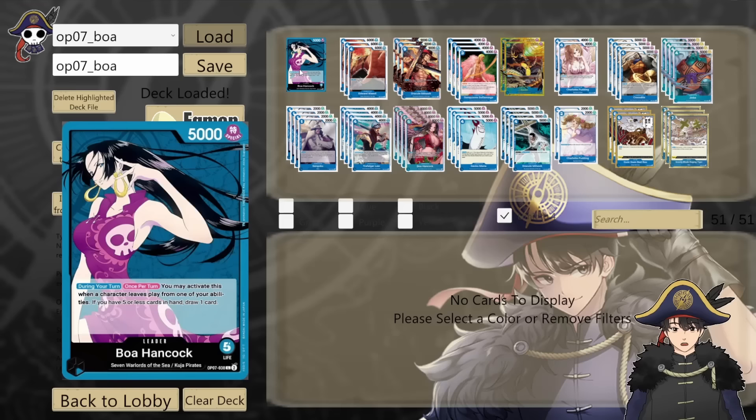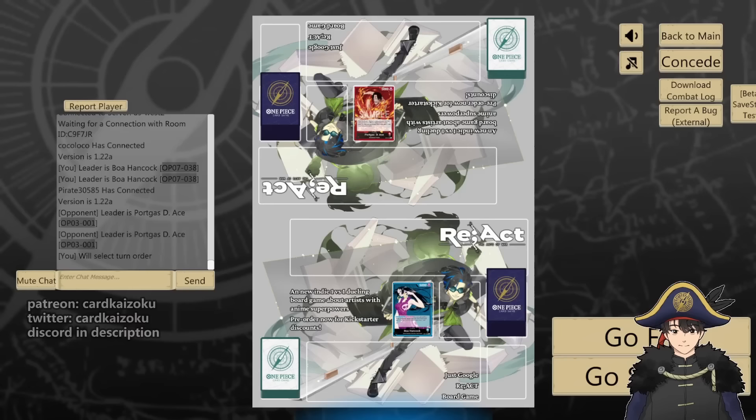That is my Boa Hancock deck for OP07. The deck is fun — I like playing it. I like the 7 Warlords package better in this deck than in a Blue Doflamingo deck. But I feel like there should be an Amazon Lily package for this deck just to make the theming feel better. A lot of the 7 Warlords are kind of ugly and you're playing it with such a pretty leader. It's a fun deck, so give it a try. On to the gameplay.